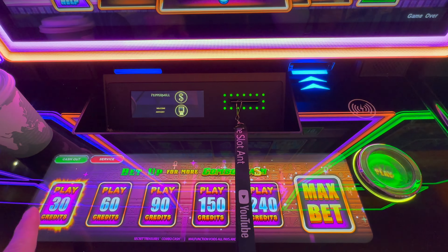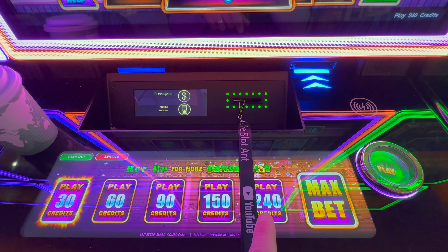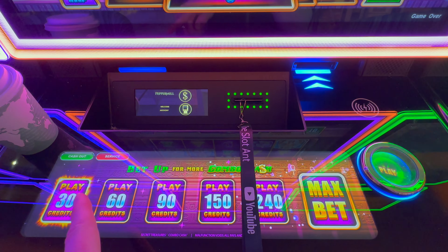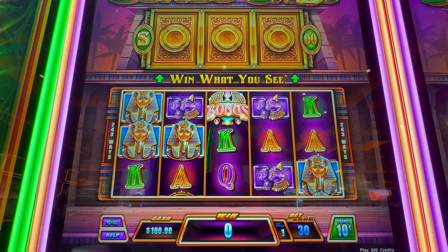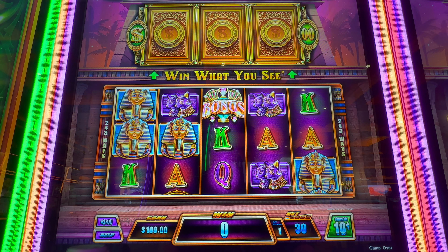Here's the bet panel down here so you can see it — three dollars all the way up to $24. I think I'm gonna do the six dollar bet, let's make it a little more interesting than the three dollar bets. Let's get our wins up there, here we go!